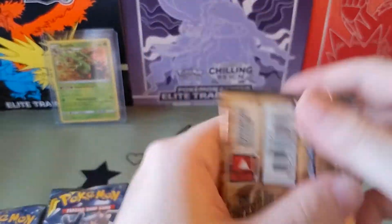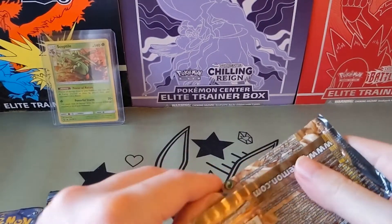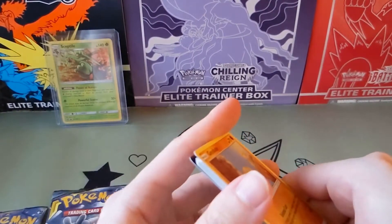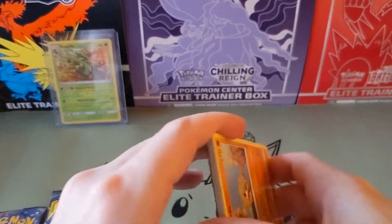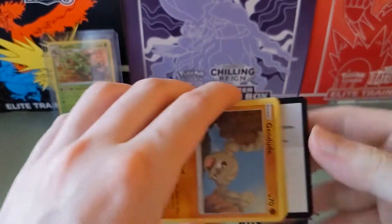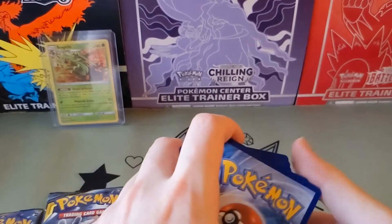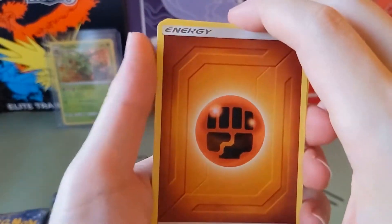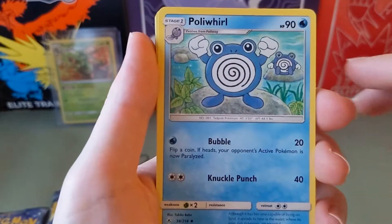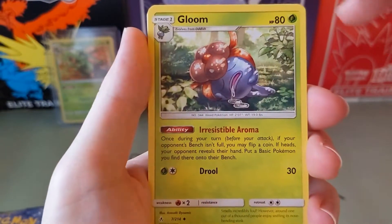Let's start with this one. I wasn't really sure which way the code card would face. Code card. One, two, three, four. Finding energy. These ones have a kind of metallic look. Porygon.